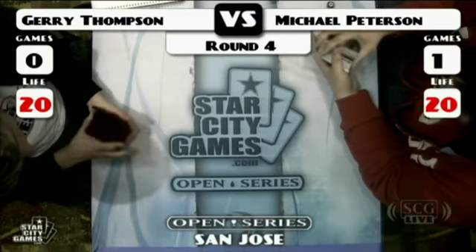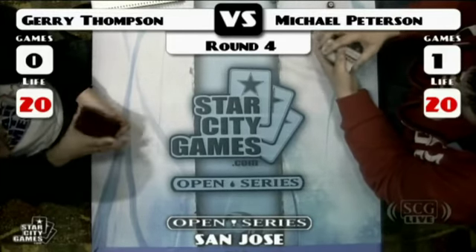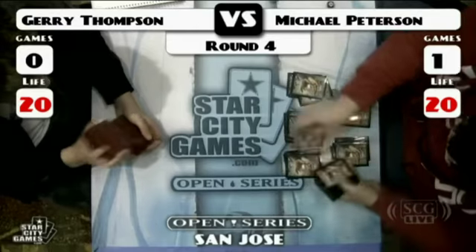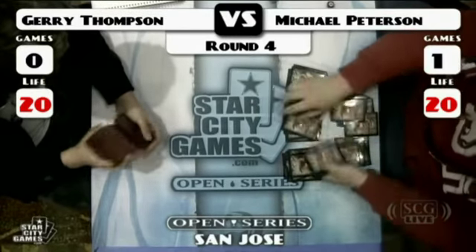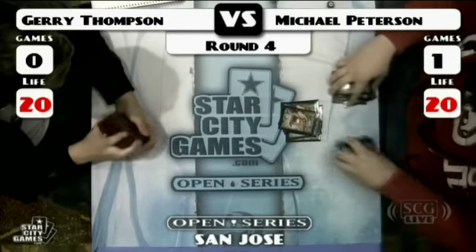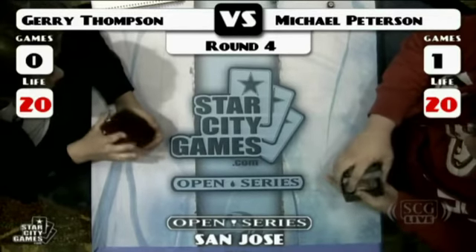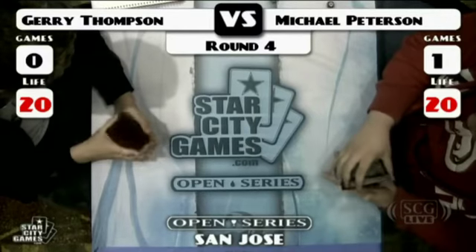Looking at the sideboard, Mike Peterson is probably going to bring in Thoughtcast for sure. His other choices are Chalice — I don't think he brings that in — Canonist, no. Pithing Needle: you could name Top, but I think he just wants to unload his hand with lots of threats. Maybe if he thinks Jerry has Explosives it could be worth bringing Pithing Needle, but if you're just stopping Top, I don't know how good that really is — Counterbalance isn't that great against you because you have diverse mana costs. Over on Jerry's side, I think we'll definitely see Krosan Grip and Sower of Temptation — those are both great options.